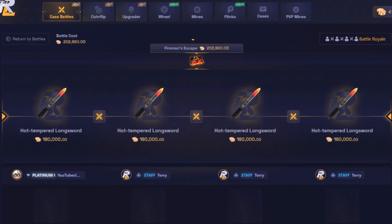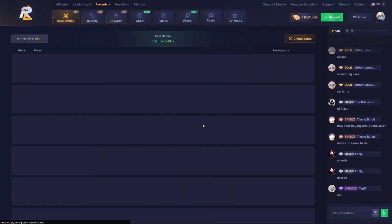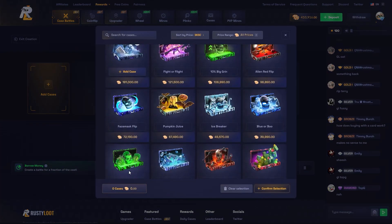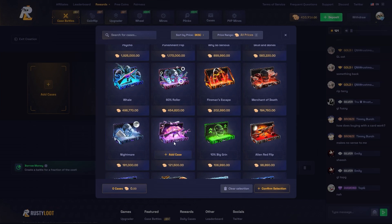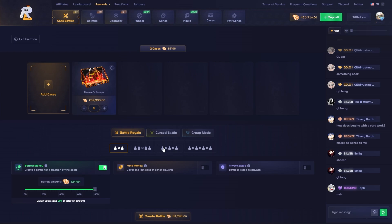Oh wait, is that a four-way tie? That IS a four-way tie! How does this work — does it just split it or what? I guess it just gives it to a random person, which is interesting. I didn't expect that. Let's do this again, let's do two of them — 80%. This could still be massive.